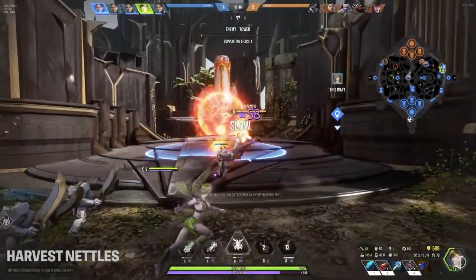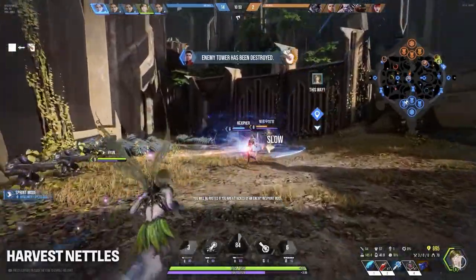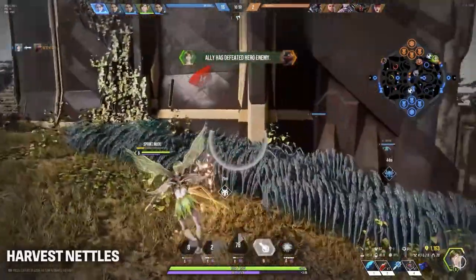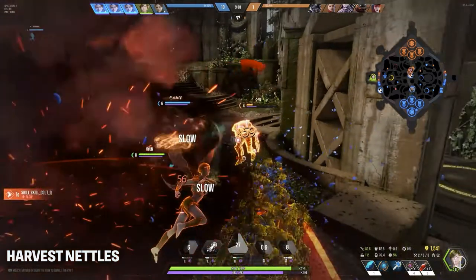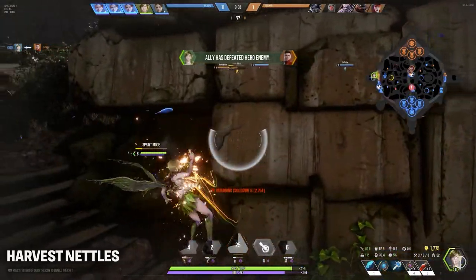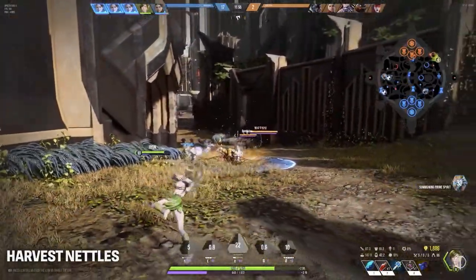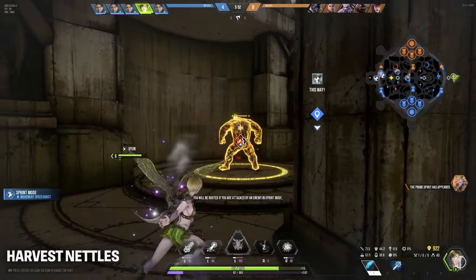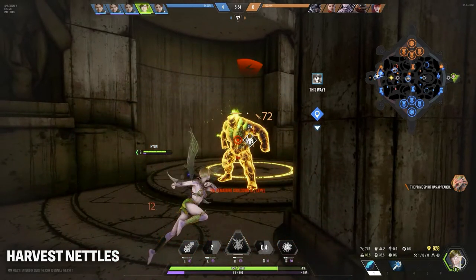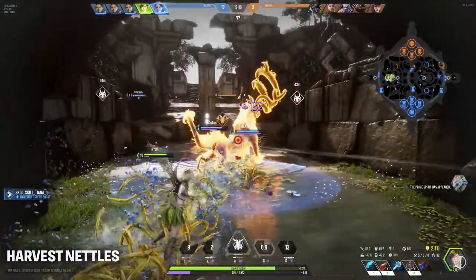I personally always felt that the Fae's true bread and butter ability was Harvest Nettles. This is the low cooldown, long range, straight line skill shot bound to her E. I really only noticed one change to this between Paragon and Overprime. It still refunds mana upon hitting a hero, which is the main reason this ability was always so effective. Heroes like Gideon and Belica have their big haymaker abilities, but the Fae can always outbox them by just sitting back and hitting them with jab after jab with the Nettles. The change I see here is that it also seems to refund mana against PvE objectives — you can clearly see her getting her mana back when she uses Nettles on the side Roka buffs and the Prime Spirit. This won't make a huge difference in the long run, but it'll be nice to contribute as much damage as possible to objectives without worrying about your mana.